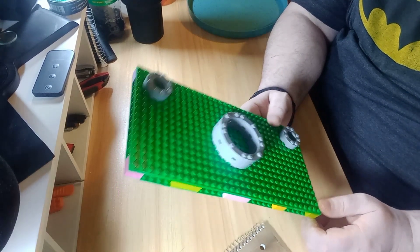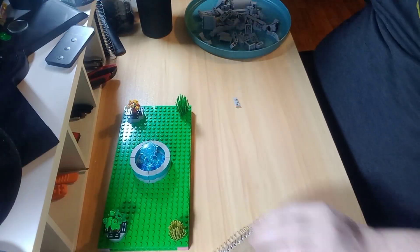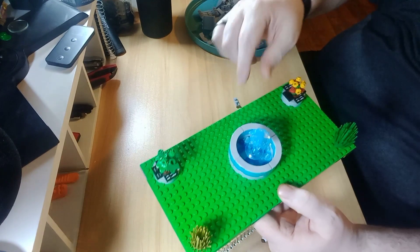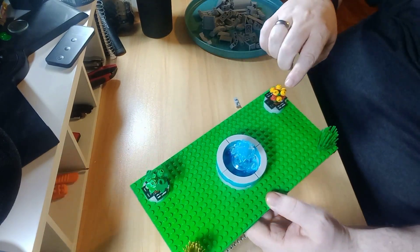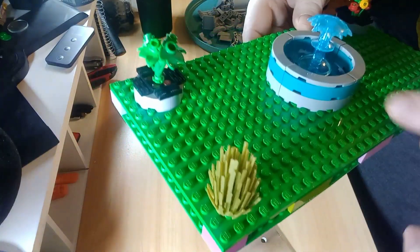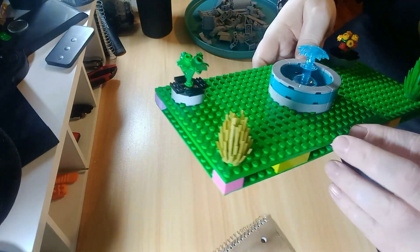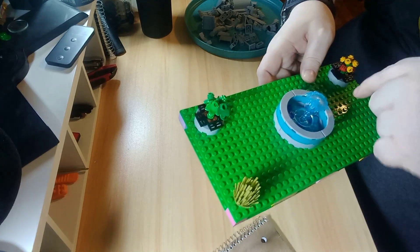This is what I got so far, and I'll keep you updated. I've got my fountain here, my little bush here, and another little flower right here. I changed the color up a little bit — you can see the side there, got little flowers inside there. I'm going to make some benches.